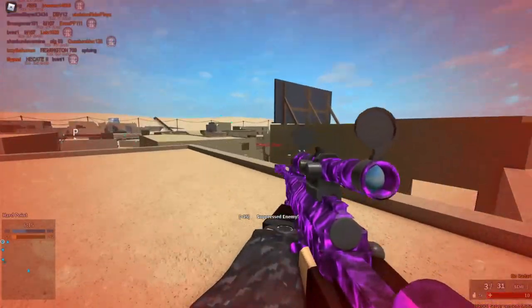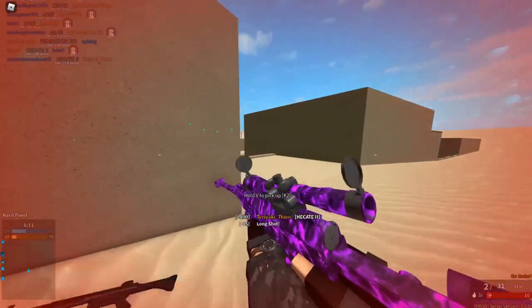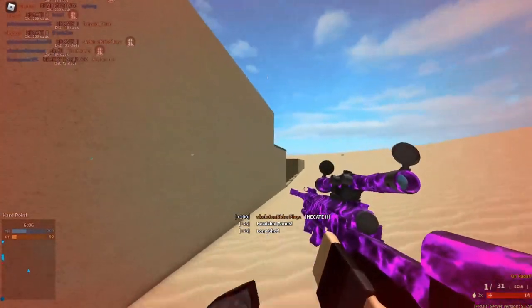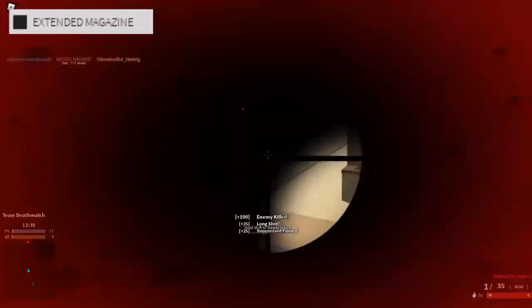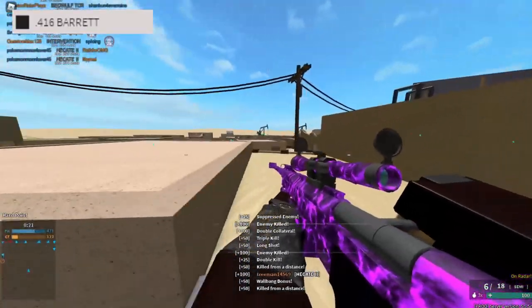I recommend staying with the stock ammo type on most snipers, as most ammo conversions are more or less a downgrade from the regular with little to no actual benefit. There are a few exceptions, like the OP conversion for the AWM, extended magazine for the Mosin, and .416 Barrett on every 50 cal sniper.